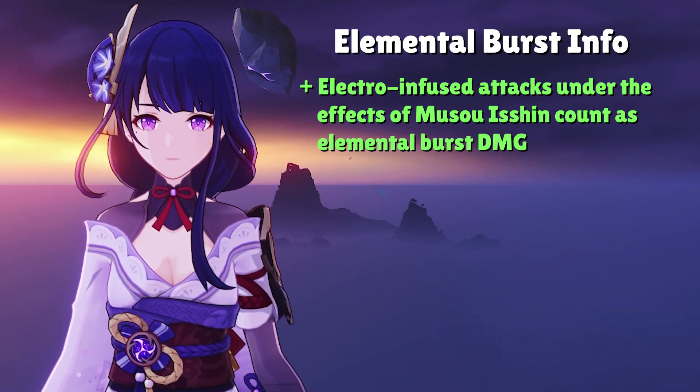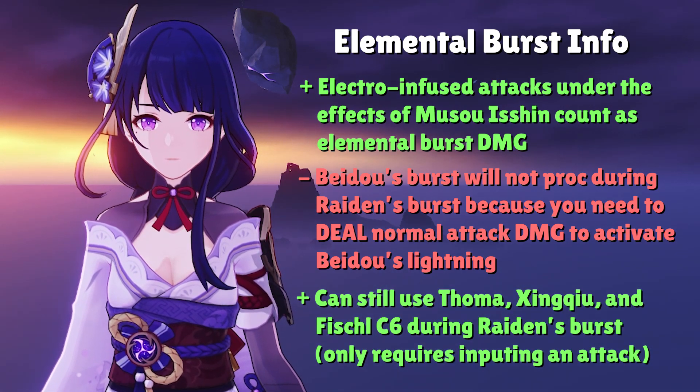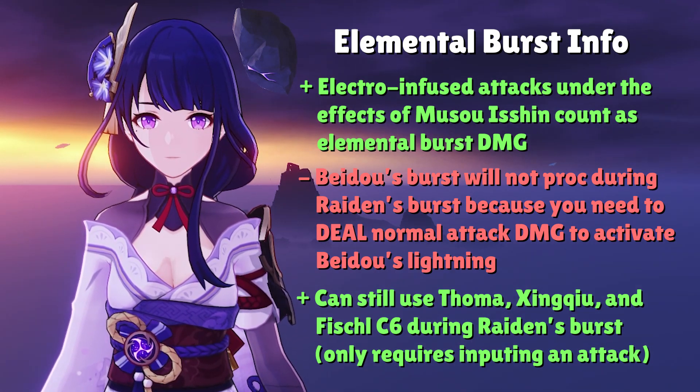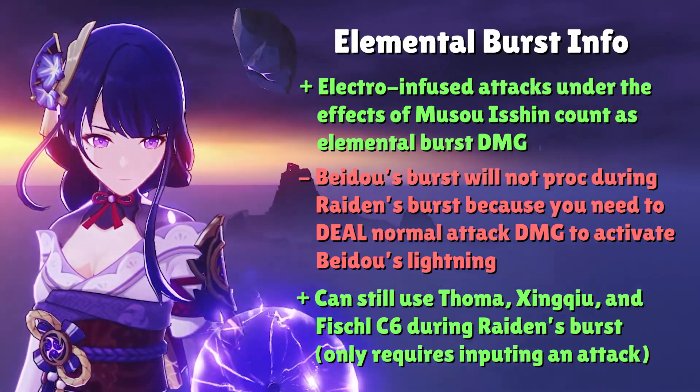And this is why she doesn't work with Beidou, because she is dealing Elemental Burst damage rather than Normal Attack damage. However, keep in mind that she still works with Thoma, Xingqiu, and Fischl C6 because their abilities state that the active character just needs to input Normal Attacks. In the case of Raiden, it doesn't matter that her Normal Attack damage is converted to Elemental Burst damage — she still has to press the Attack button just like any other character.